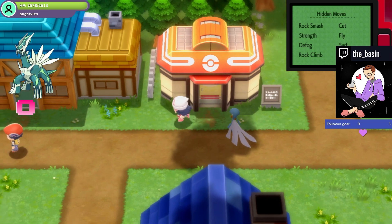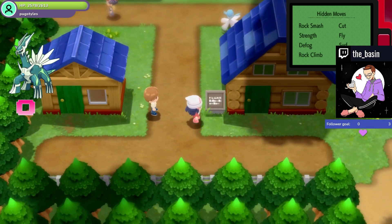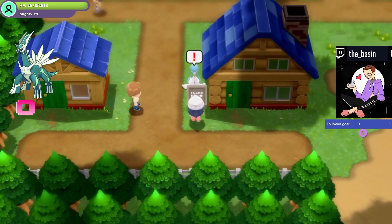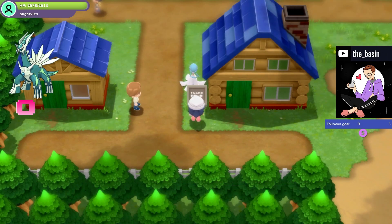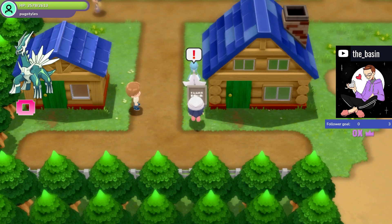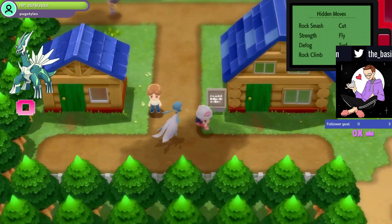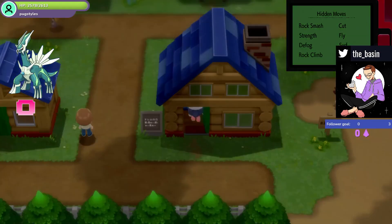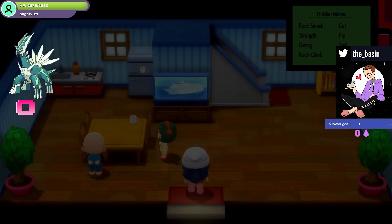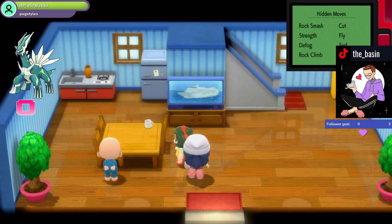What you're going to do is make sure you're in Sandgem Town, like I am. You're going to want to come down here and you're going to want to see that this is Lucas's house — or Dawn's house if you are playing a male protagonist — and you're going to want to talk to her, this little girl right here.